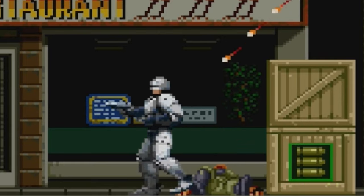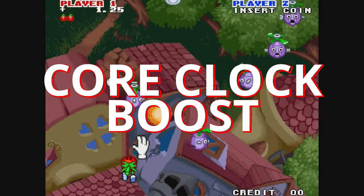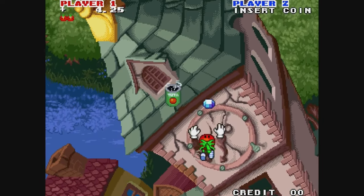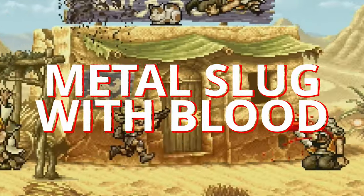And we've boosted the core clock, so some games like Metal Slug 2 and Captain Toad are smooth as butter. We also turned on the blood for Metal Slug.